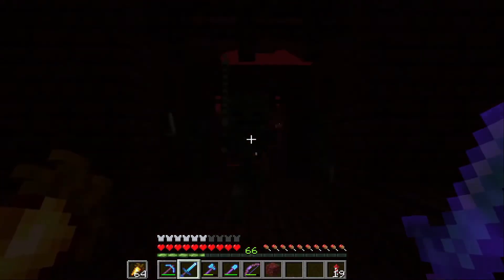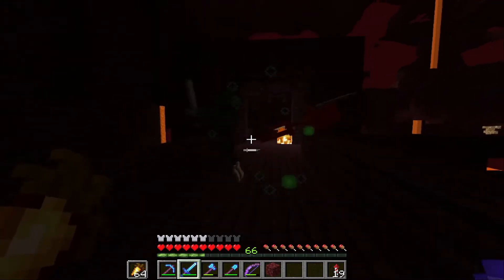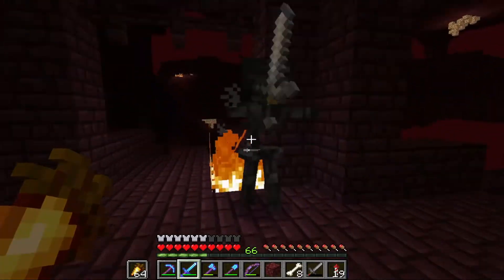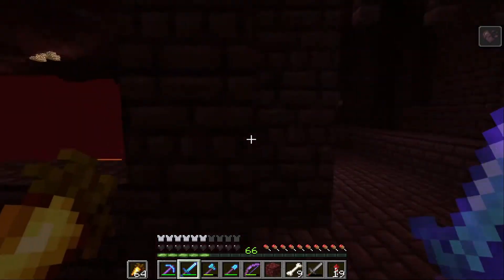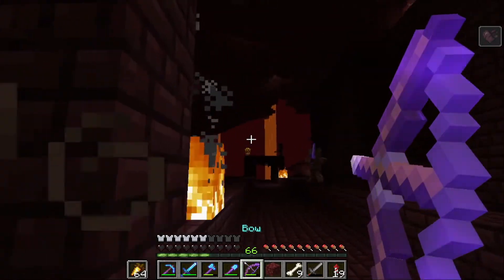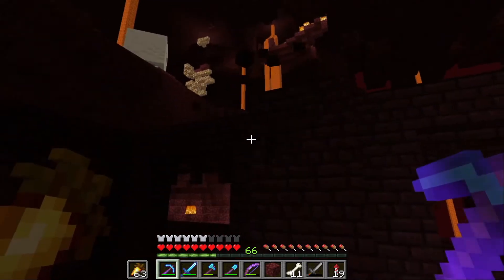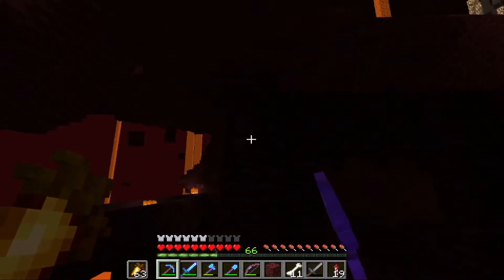There's quite a few of them actually. There's a blaze shooting at me from behind. No wither skeleton skull there - there's one up there though, I can get him. So here what I'm gonna try and do is gather up three of the skull heads so that we can fight the wither. It might take a bit of grinding but we should be able to get them.